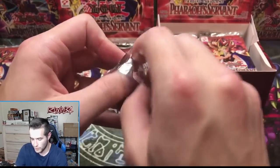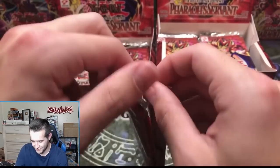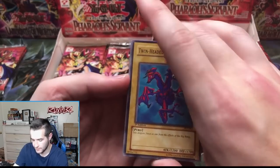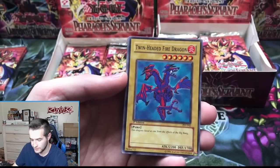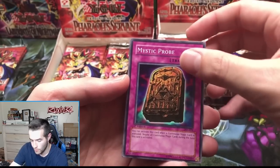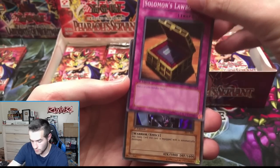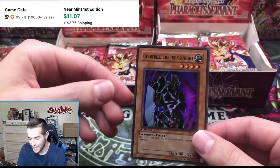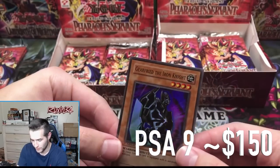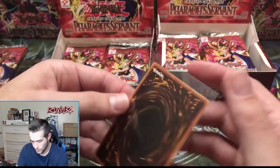Second pack — Twin-Headed Fire Dragon, I love that card. Invitation to a Dark Sleep, Mystic Probe, Solomon's Lawbook — and Gear Freed the Iron Knight! We've finally gotten a super rare out of the hobby box, very good. That's one of the best ones. A little bit off-center, probably not tin-worthy, but the back is very clean. Pretty good. If we pull a secret or ultra it's going to get graded express PSA.